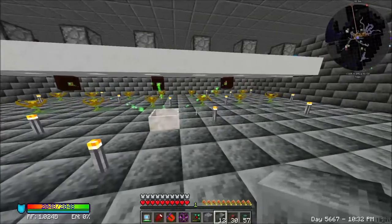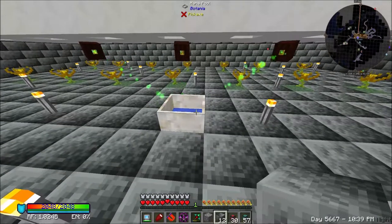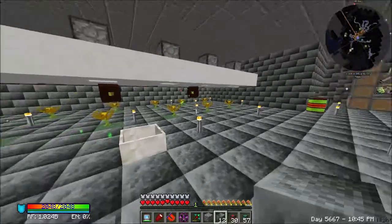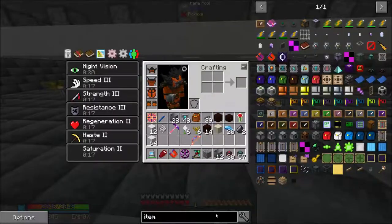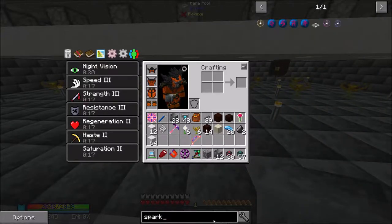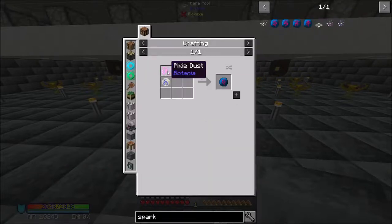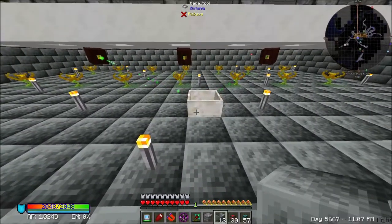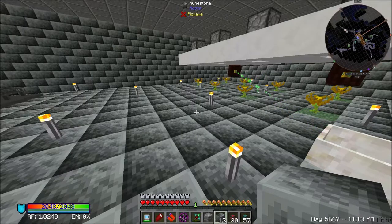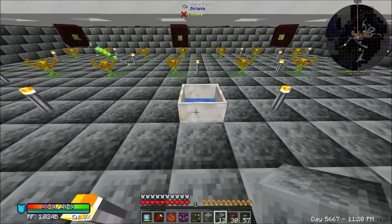We've got mana started. I'm going to have to sit here and watch this collect because we don't have a way of really moving mana from here to there until we get into sparks. And we really need not just sparks but augments. And to get into augments we need to get into some of the other stuff. I'm probably going to set up another couple of mana pools, maybe one for each one of these.